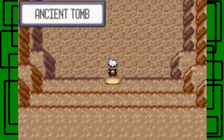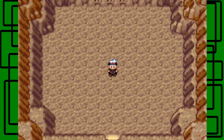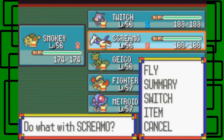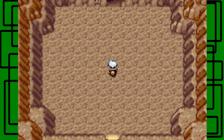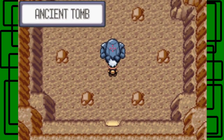So here we are, we made it to the Ancient Tomb — the Sinai Man of Ruins. I think what you have to do here is just go to the exact middle, which I think is right here, and just use Fly — that's all you have to do. There we go, nice. And it opens up — awesome. I have Smokey up front. Let's take on the last of the Regis: Registeel.